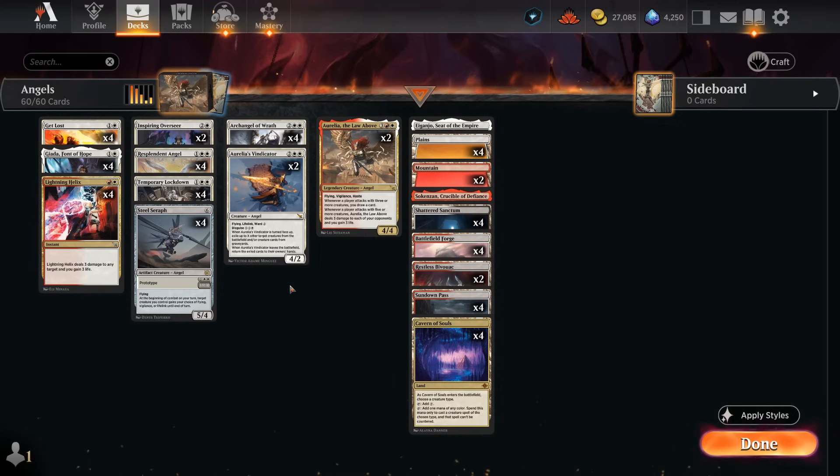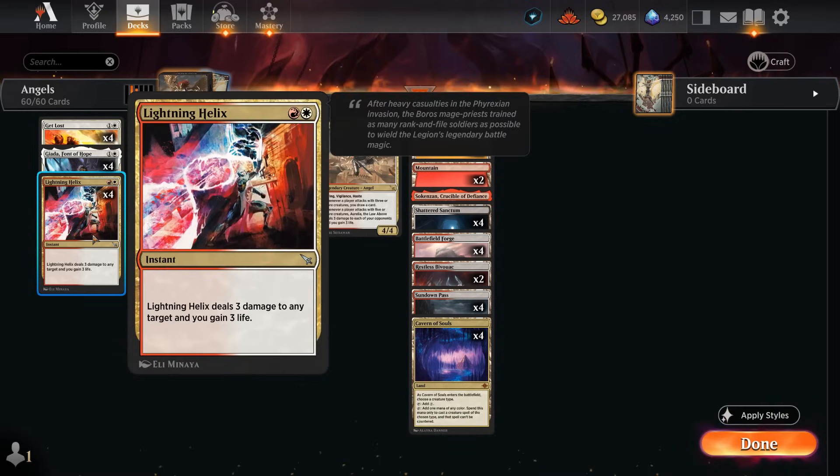Hello and welcome to another standard gameplay video on the official MTG Arena channel. Today we're taking a look at life gain angels, which got quite a few upgrades in the latest expansion, including Lightning Helix — a nice two-mana removal spell dealing three damage and gaining three life, which can be a nice tool against aggressive decks to pad our life total early on.